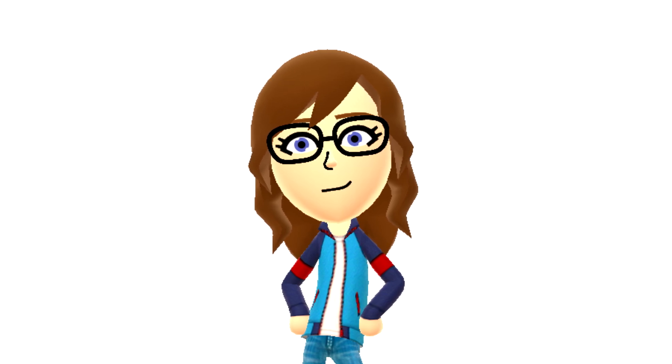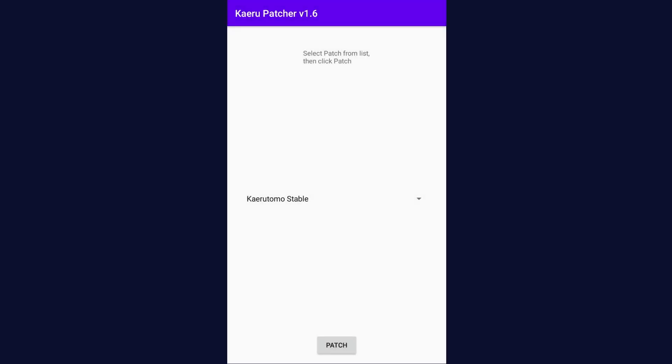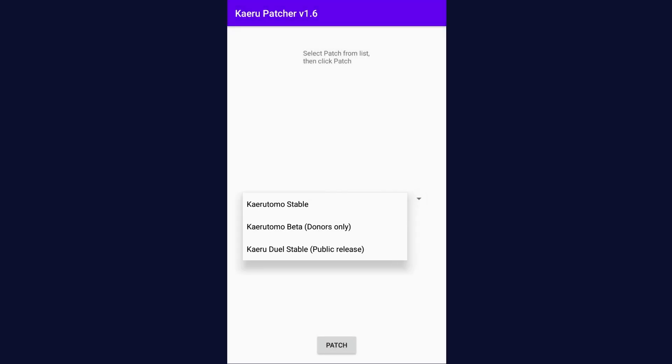Now, allow me to explain how to install Miitomo. After you have downloaded and installed the two APKs, open the Karu Patcher. After that, select Karu Tomo's Table. Then, select Patch.